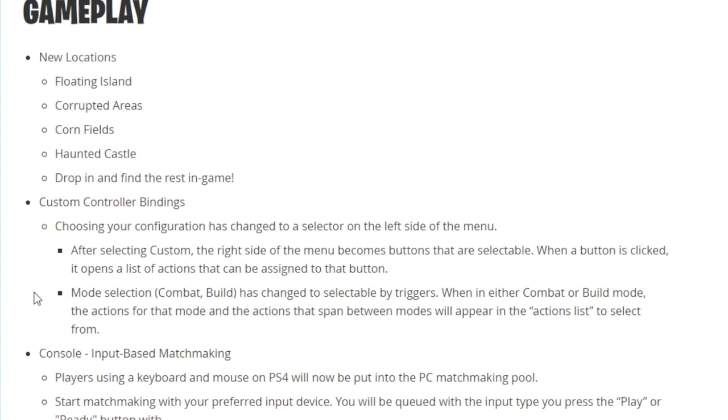Mode selection — combat and build — is changed to selectable by triggers; you rotate through them with the triggers. When in either combat or build mode, the actions for that mode and the actions that span between modes will appear in the actions list.